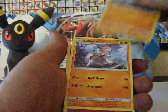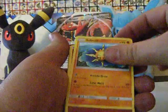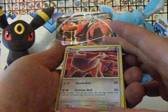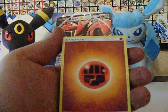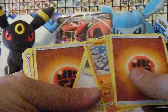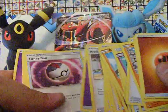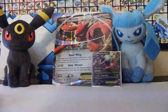I got a Lucario now, Lycanroc, Nest Balls, Rescue Stretchers — these are really good cards, some are still being used today. That Rescue Stretcher and Nest Ball, even Professor Kukui and Hau are in this set. Basic Tauros — he's from a different set altogether, not sure which, but he's cool. Rockruff, Wishful Baton — good card. Acerola — good card. More Kukui. Timer Ball, Brooklet Hill. Alright, those are the sixty cards.